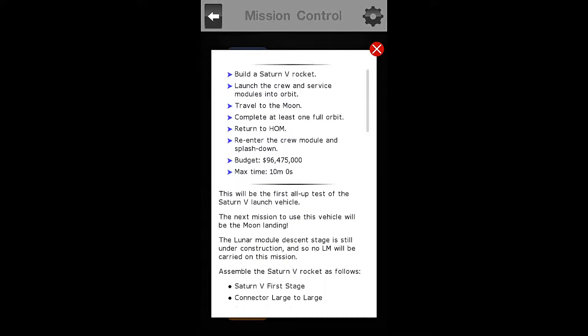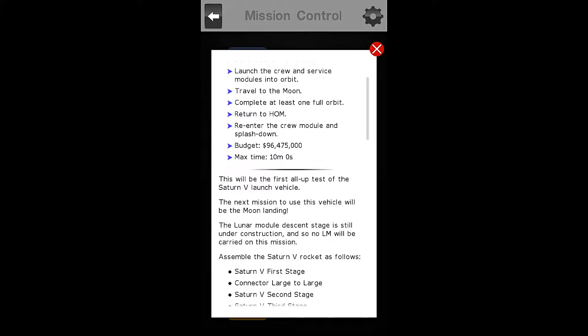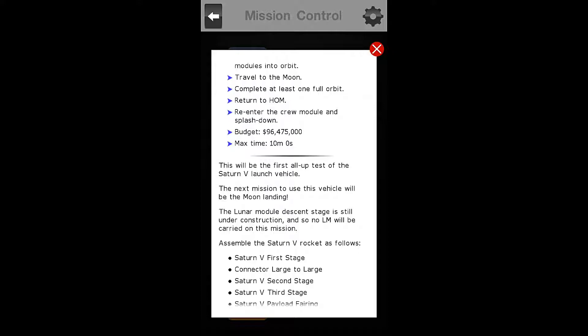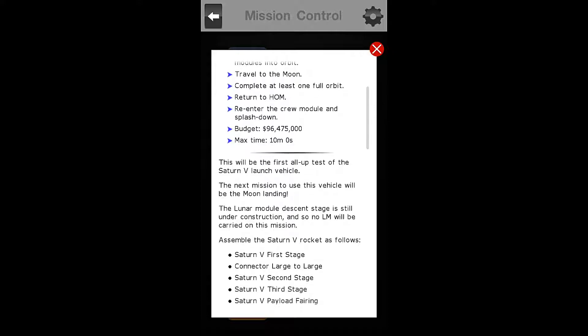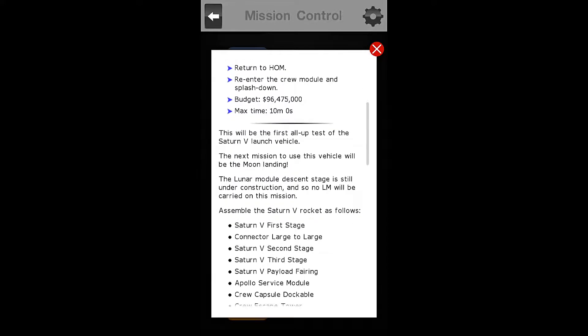Our objectives are to build a Saturn V rocket, launch the crew and service modules into orbit, travel to the moon, complete at least one full orbit of the moon, and return to home.